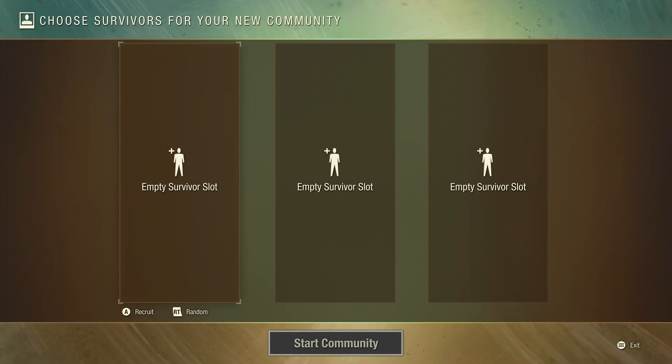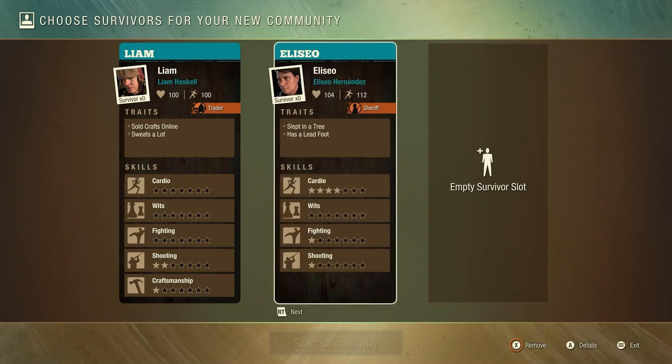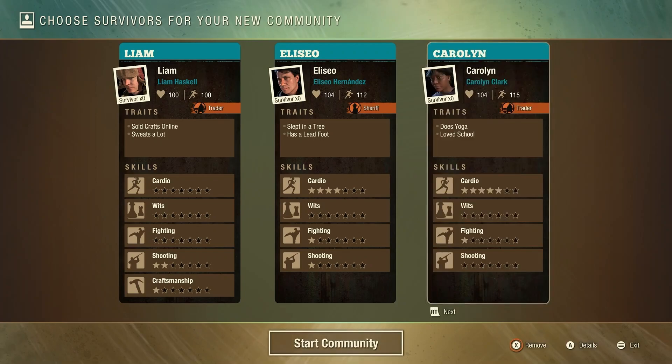You can either recruit legacy survivors from your pool if you have one, or generate three new ones. For this guide I'm looking for three specific skills: craftsmanship for construction to upgrade storage 3 for materials, computers for command station 3, and mechanics for workshop 3.